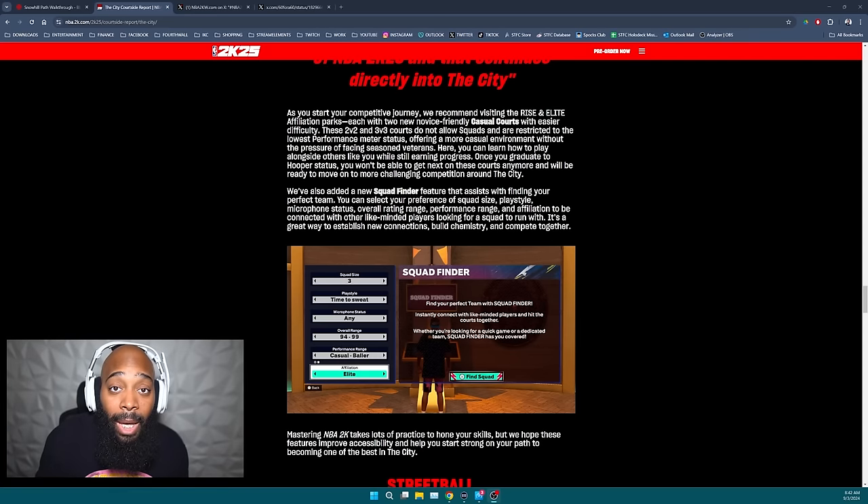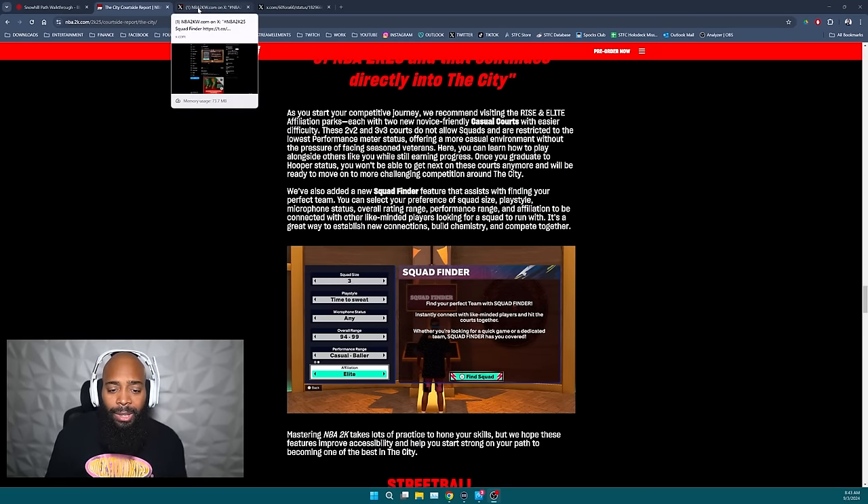I say skip the casual courts, mainly because Squad Finder is right there. You can utilize Squad Finder as soon as the game drops. They've added a new Squad Finder feature that assists with finding your perfect team. You can select your preference of squad size, play style, microphone status, overall rating range, performance range, and affiliation — to be connected with like-minded players looking for a squad to run with.